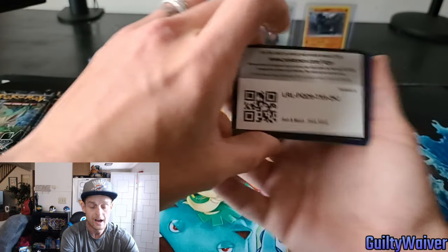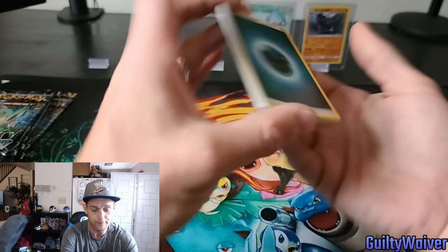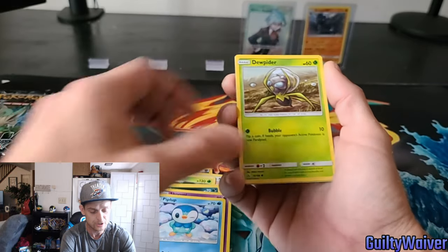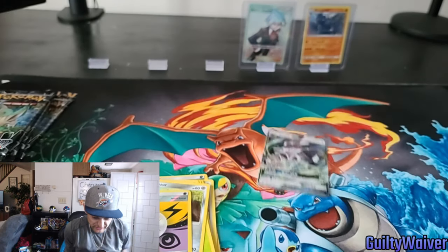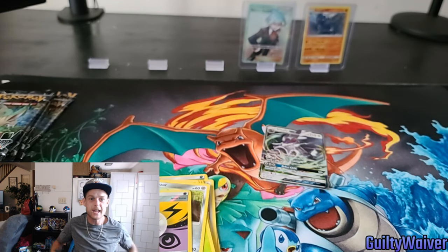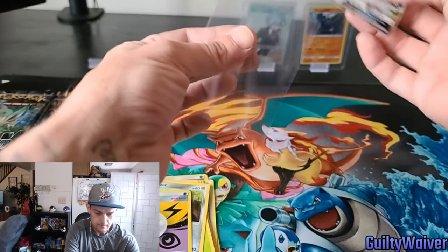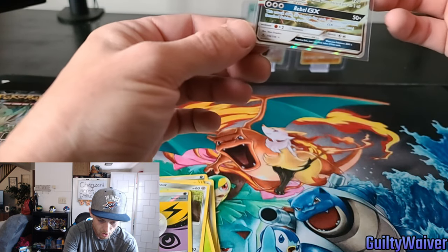I've never pulled a prism star card, hoping to do that right here on the channel. I am hoping to pull a prism star. Yanmega looking super fast, Stunky, Skorupi — oh man, he just looks wicked — Piplup again, that's two arts of Piplup I've seen, Bronzor, Unit Energy, reverse holo. Silvally GX baby! Wow! Look at that card — oh my god, beautiful card. That is a perfect card — unreal!